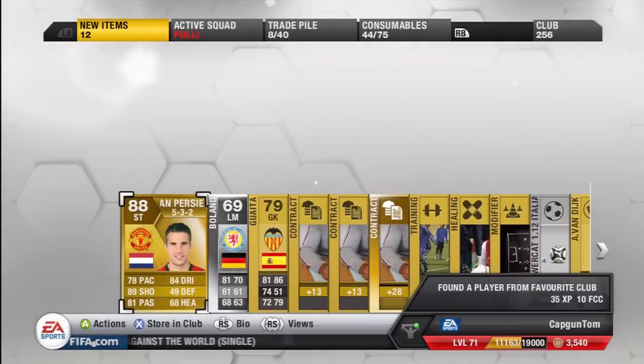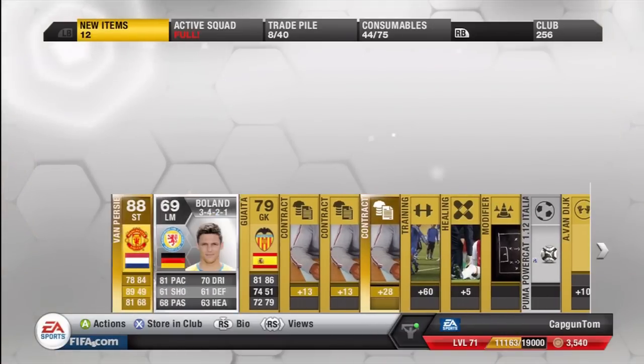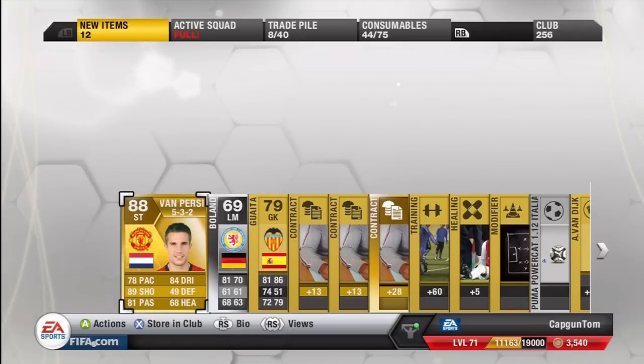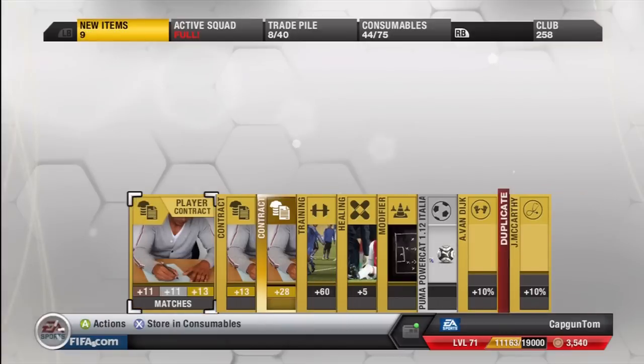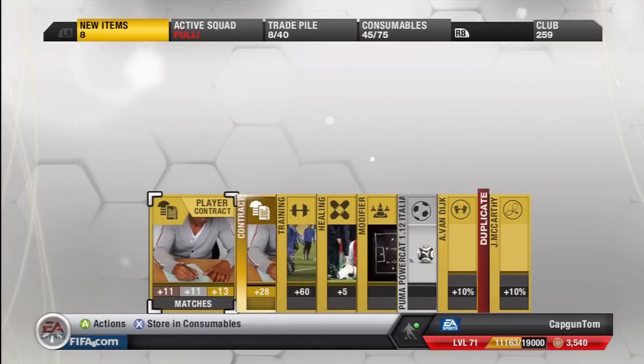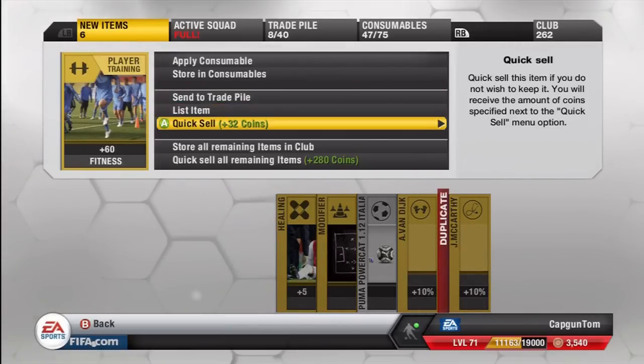That is what we're talking about — Van Persie! That is a good card. Finally, what a card to get: 88 overall, 78 pace, 84 dribbling, 89 shooting, 81 passing. Thank the Lord, that is awesome, I'm so happy right now, really happy. What a card! I never get anything in packs — that is unbelievable. Store him in the club, we'll move on. Didn't expect that at all, I was expecting to just get trolled. What a card — I don't know how much he's going for, but I'm definitely going to check after I finish recording this video.